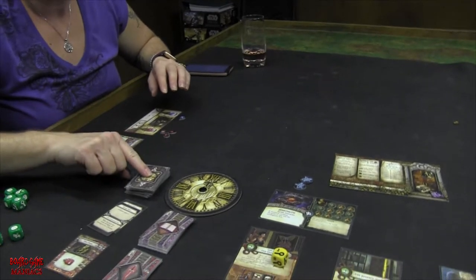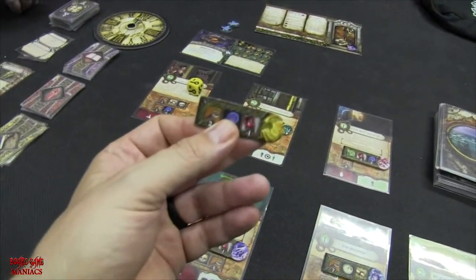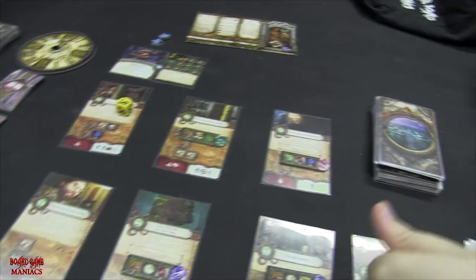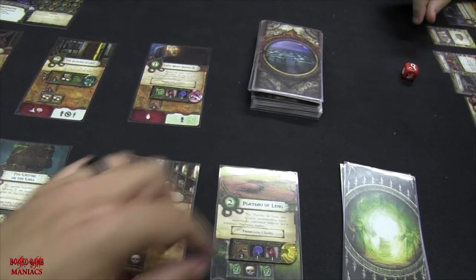We draw a new clock card: The Stars Align. Add a doom token to the doom tracker, and another monster appears. The lingering effect: when the clock next strikes midnight, a monster appears again. So a monster appears now, and when it hits midnight again, another one comes. The new monster can only go to the one room with a white border, so unfortunately it goes there.